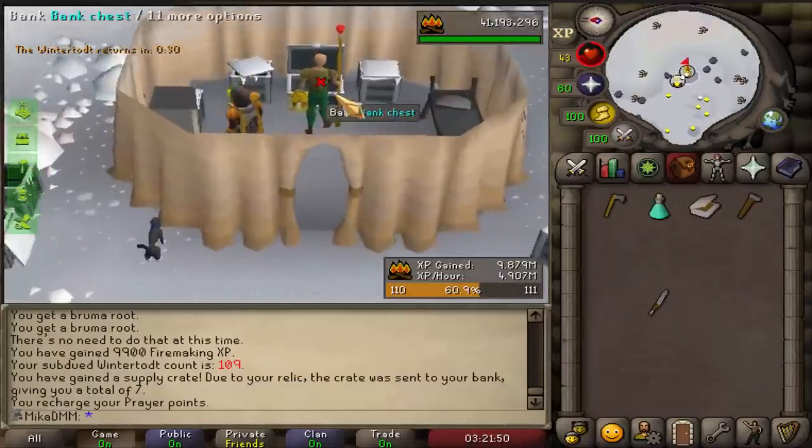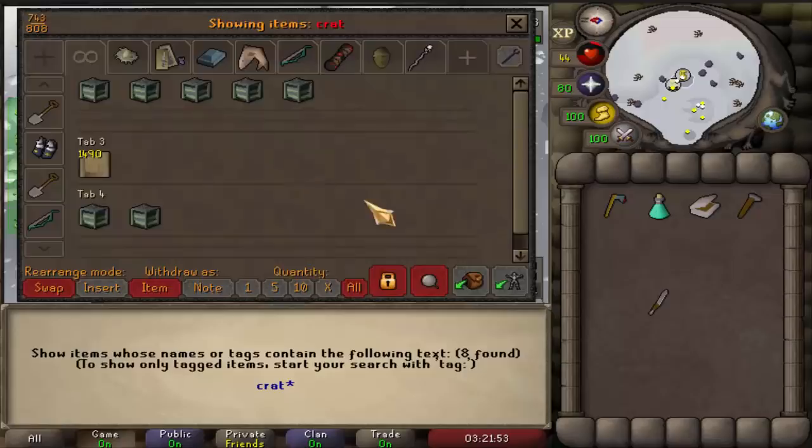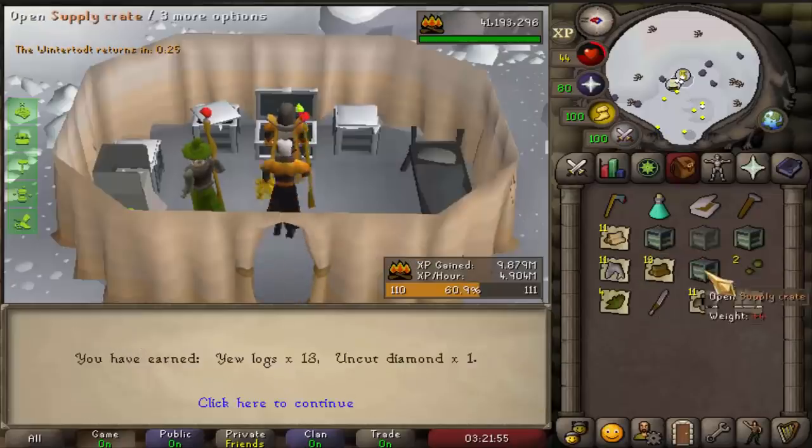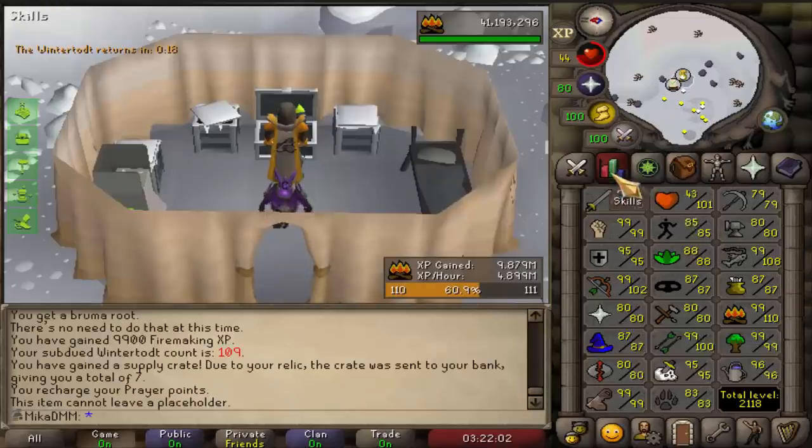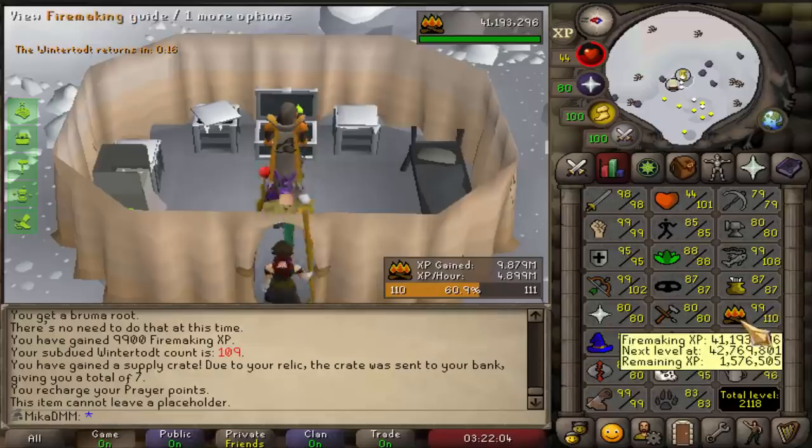I think that's going to be enough fire making for a little bit. Let's open the crates very quickly right here. We only need boots. We did not get boots, and we did not get pages either. That's rough, but we are now over 41 million experience. So very nice there.